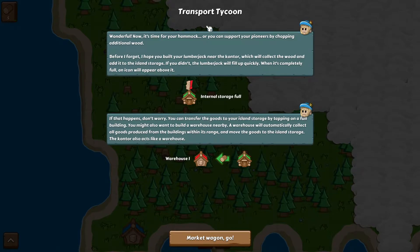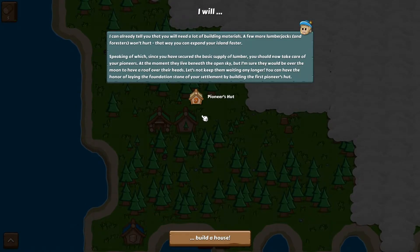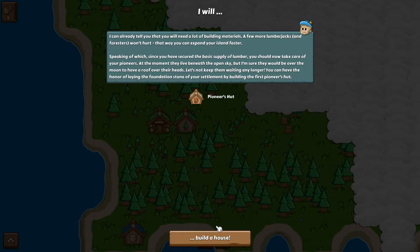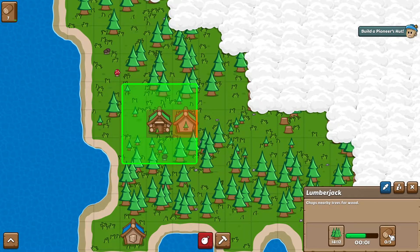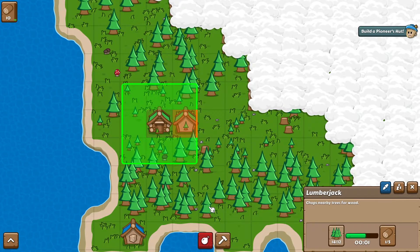Now we need to do something with storage, which means we need a warehouse. We also need to put pioneer huts down — that's how you get more population. Let's place a warehouse. We need 10 logs. We have 10, but actually we don't quite have enough. There are two logs sitting here so let's just click some for ourselves. There, we have 10 again.